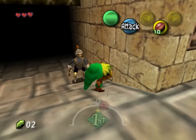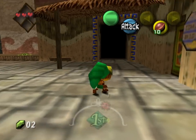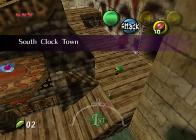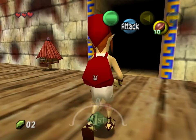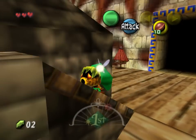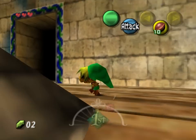Anytime you see one of these guards, that's where you would be able to go out into the main field. You can talk to him, but he'll basically be like: you're a child, you can't go out here unaccompanied. We're a tree. Welcome back to South Clock Town. So we need to go — we gotta deliver the mail. This way is north.